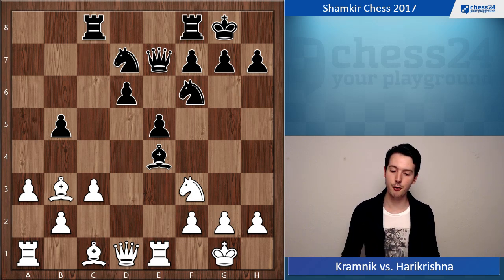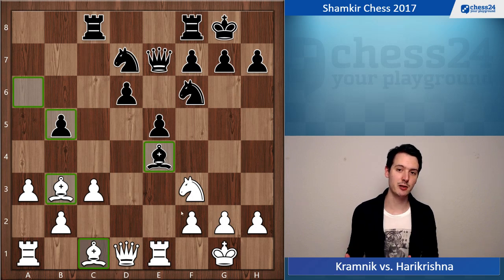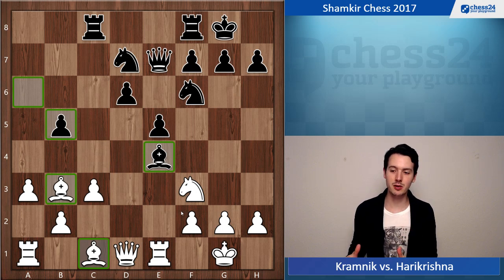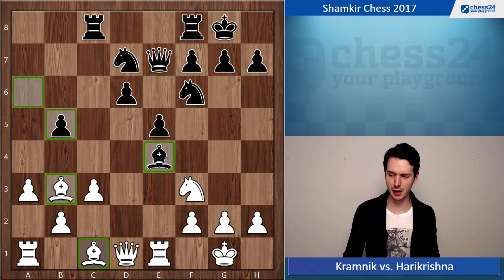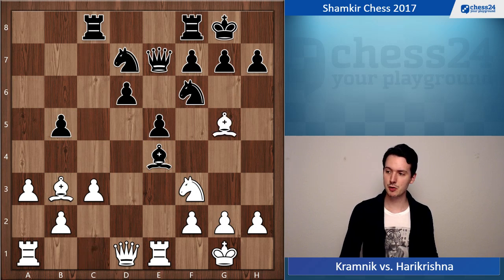Let's stop for a moment. Kramnik apparently wanted to achieve this position — he exchanged a center pawn, the e4 pawn, for a pawn on the edge of the board, more or less for the b5 pawn. On the other hand he has the bishop pair. The center for black is worth a lot because with more space you move pieces more freely, so it is quite important. I think black is completely fine here — I would actually prefer black.